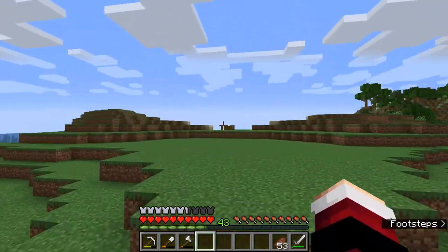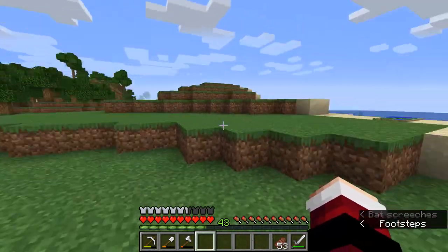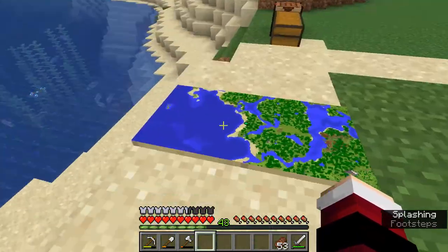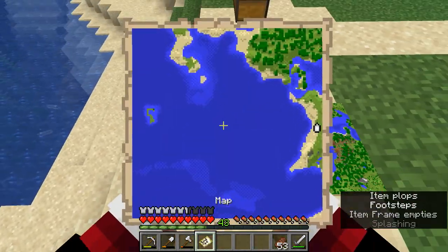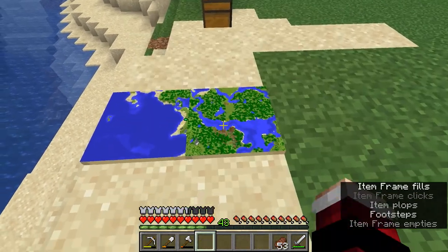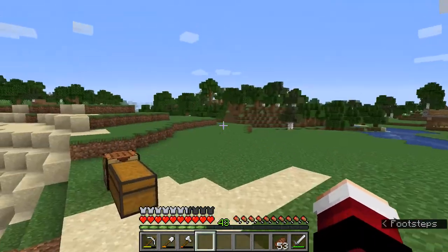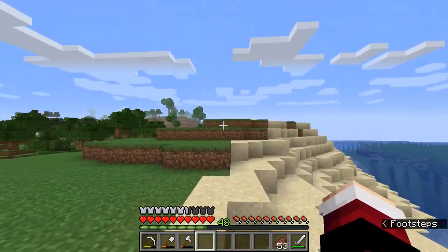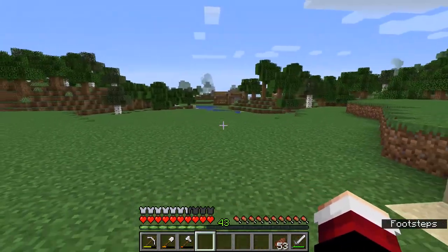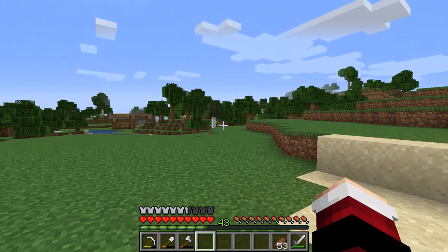We've shaved this hill down quite nicely — it's nice and clean, neat, a blank canvas ready for us to work on. Let's update our map and see what we've got. Nice and blank, and I kind of like how this island dips down in the middle. This center bit is exactly where we're going to be building our storage facility.